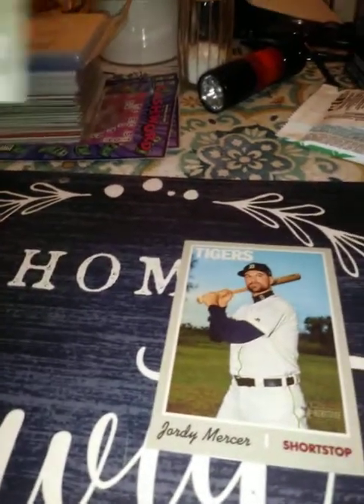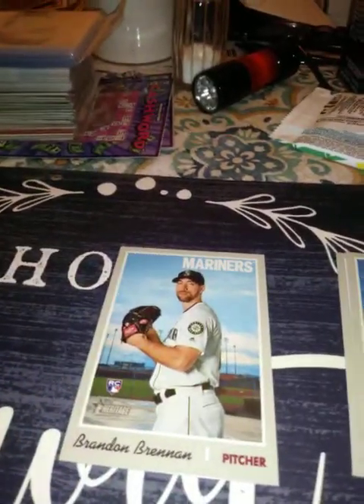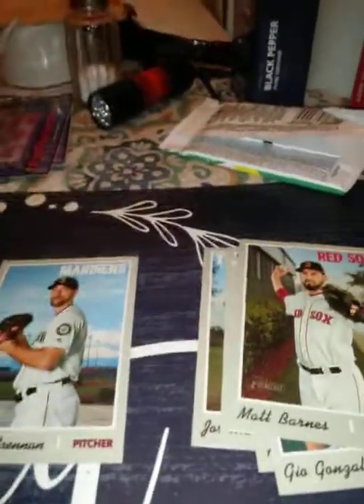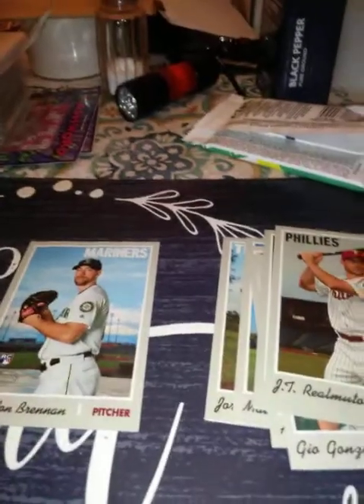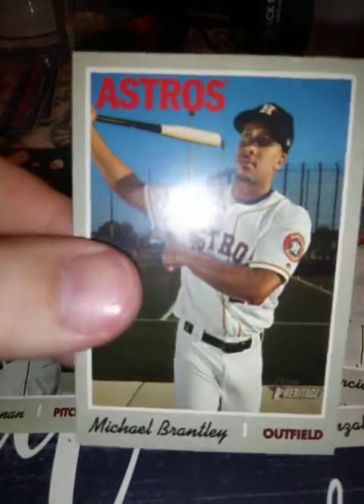First card: Jordy Mercer. Second card: Matt Schumacher. Third card: a Brandon Brennan rookie — not really familiar with him. Fourth card: Adam Wainwright, good player. Then Gio Gonzalez, Matt Barnes, JT Realmuto, Eviso Garcia, and a Michael Brantley Astros card. Let me know if you need that one.